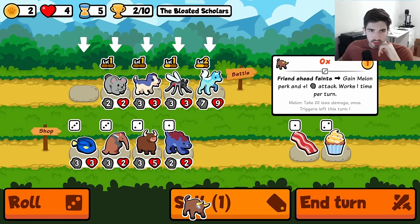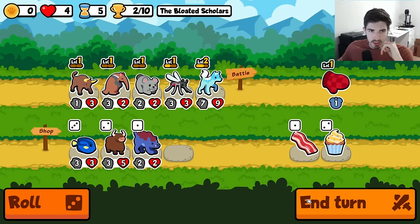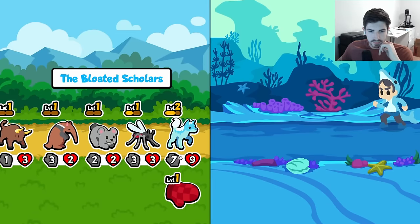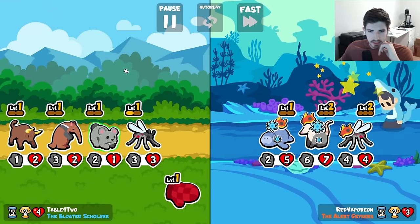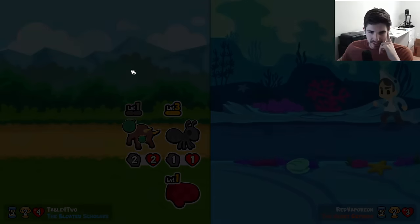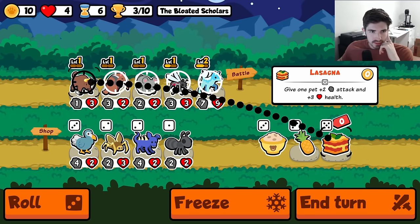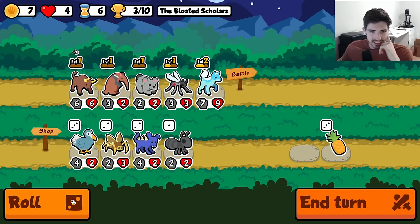Like I've said before, drop bear pairs super well with frost wolf. And this is just a better version of the ant, so we might as well run it. Oh dude, this is just so perfect — all of it just lined up amazingly. And now we have the lasagna spike. This game is feeling great. I don't even know if we're gonna get to the chickens — we might just win too early at this rate.